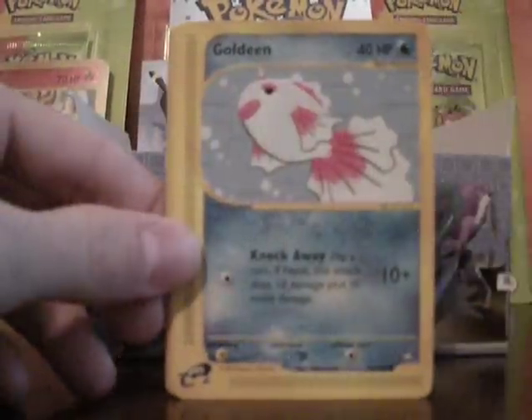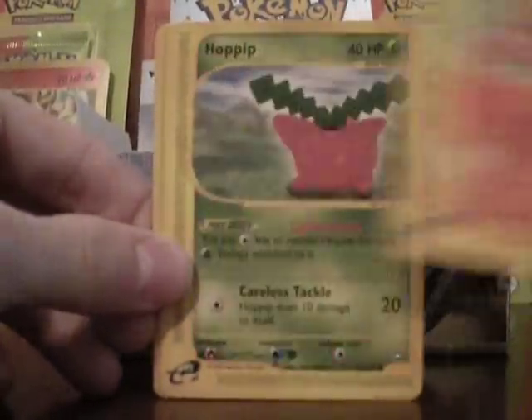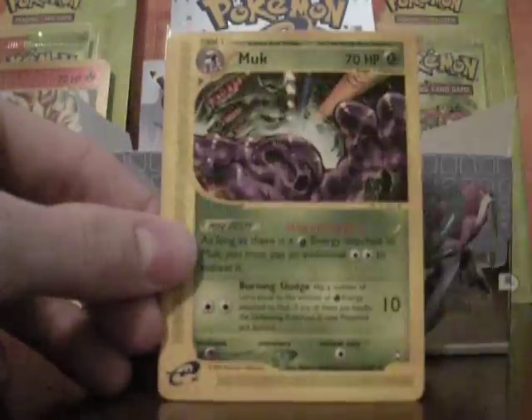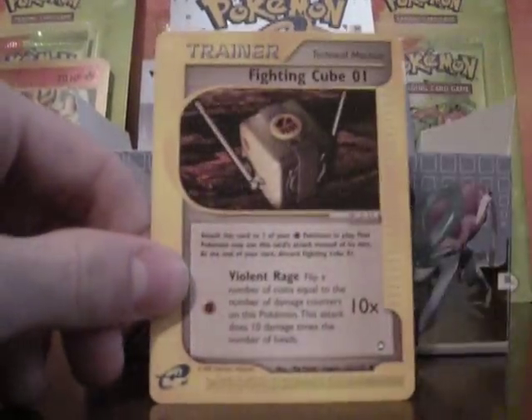Oddish, Goldeen, Eevee, a Vulpix, Hothik, Houndoom Rare, and a Muk Rare, Bellsprout, Fighting Cube.